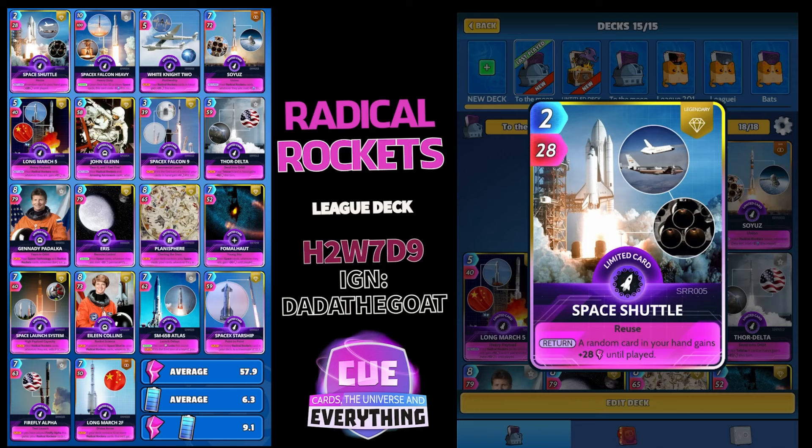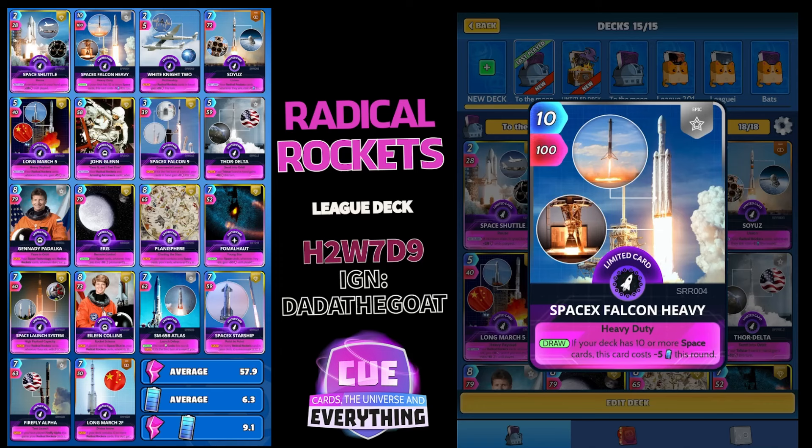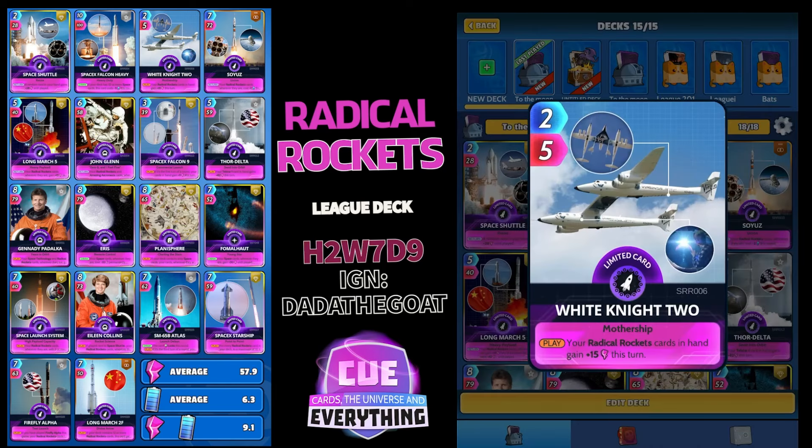I've played a few games with it now and it's performing really really well. First card: Space Shuttle, 2 energy for 28 — on the return, a random card in your hand gains plus 28 until played. SpaceX Falcon Heavy, 10 for 100 — on the draw, if your deck has 10 or more space cards (we have 18), this card costs minus 5 energy this round, making it quite cheap and a big hitter.